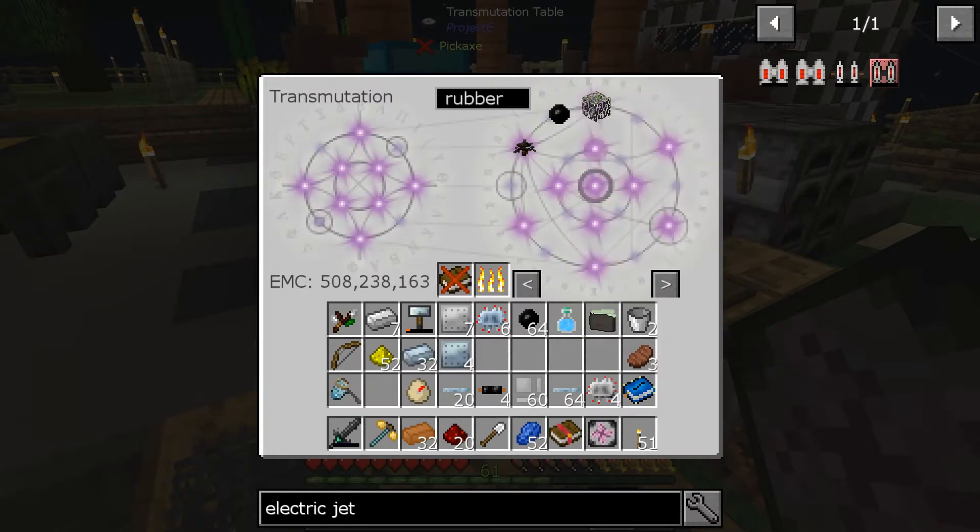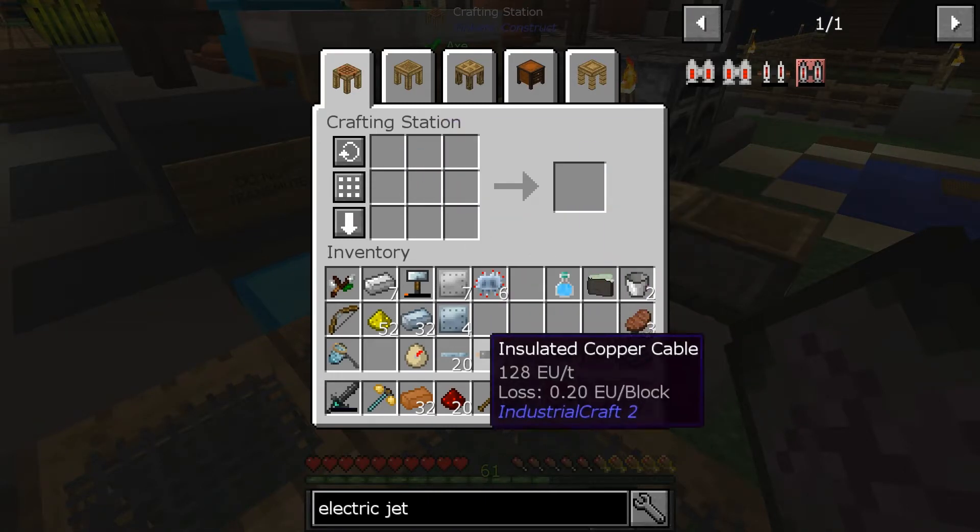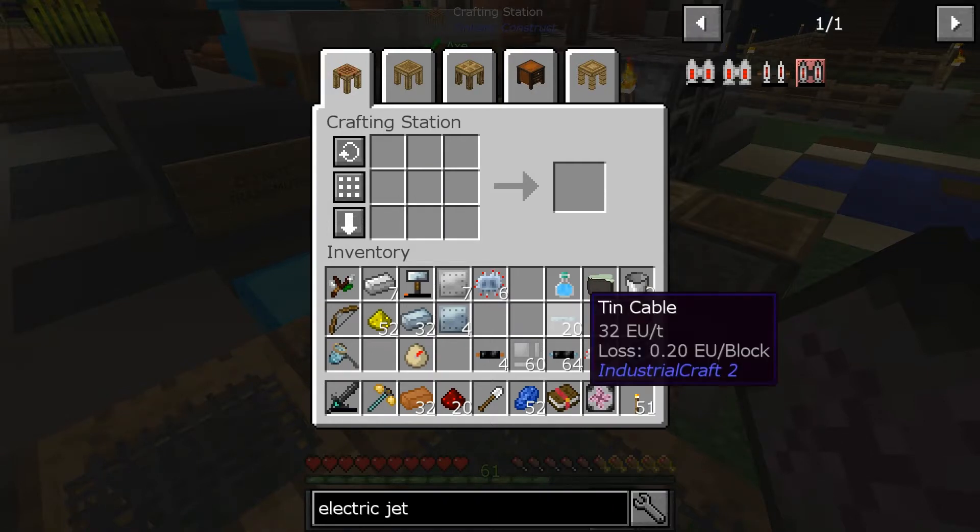We'll grab a whole stack of rubber even though we don't need a whole stack. Take that rubber, put it up there with the tin cable, and we've got ourselves insulated tin cable — and hey, we got a whole bunch more tin cable left here.